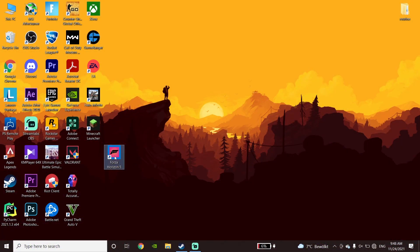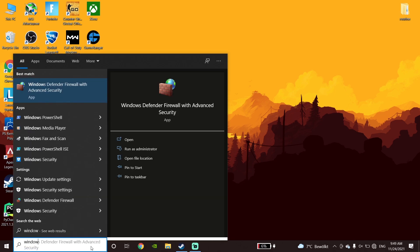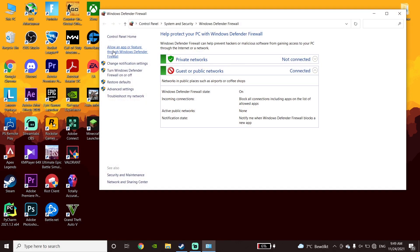Alright guys, for the first method to fix Forza Horizon 5 crashing or freezing on PC, first of all just go ahead and open Windows Defender Firewall. Then just go ahead and click on Allow an App or Feature.